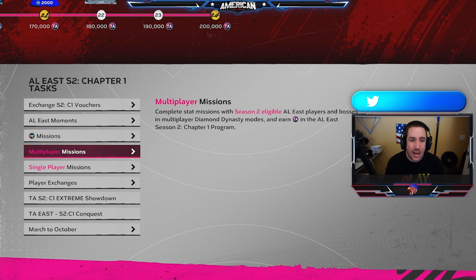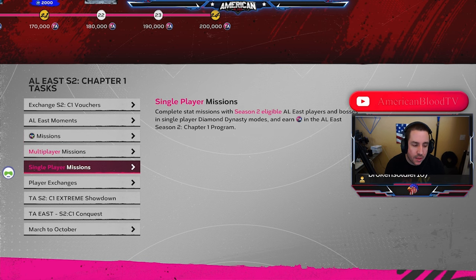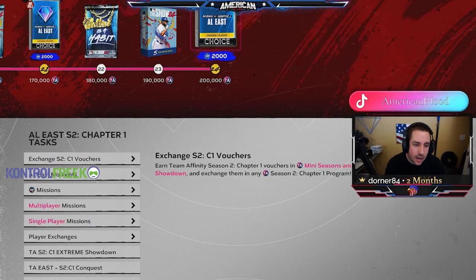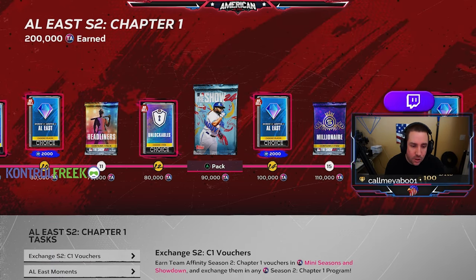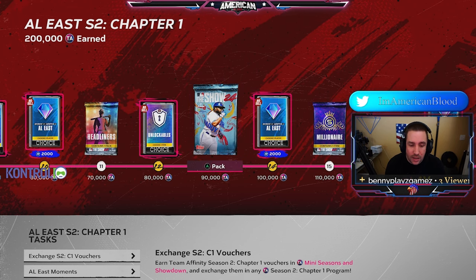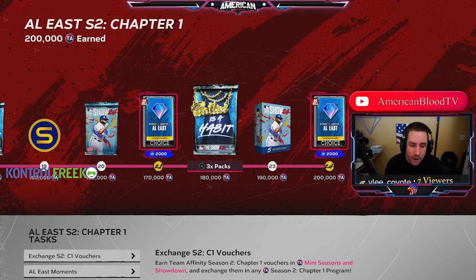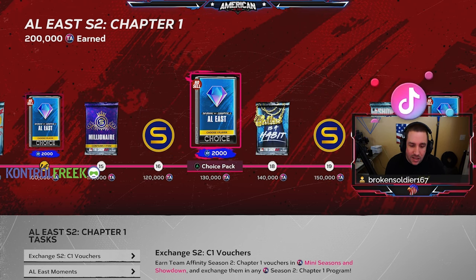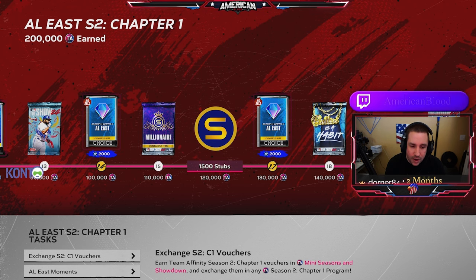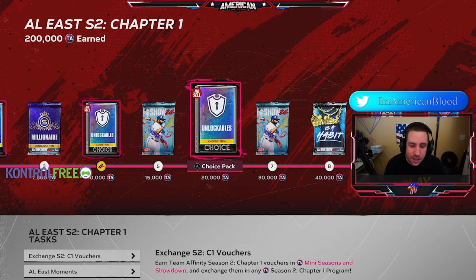Roughly 10,000 stubs or less per division — at 25 stubs it's around 8,500 to 8,900 stubs to complete exchanges. If you spend a little more, around 10,000 stubs per division, that's 60,000 stubs in total. But when you look at the actual reward path, you're getting packs back, so you're getting that value back in packs anyway. You're also getting stub rewards — like 1,500 stubs right there, which is already 3,000 stubs back, plus all the pack value.